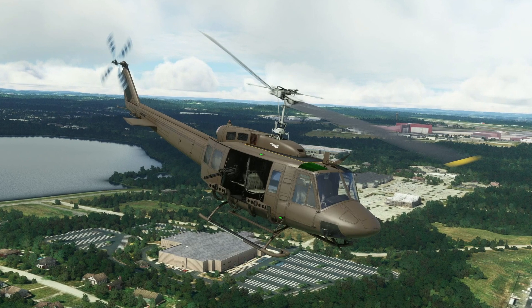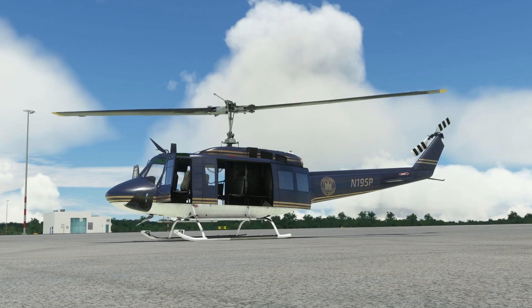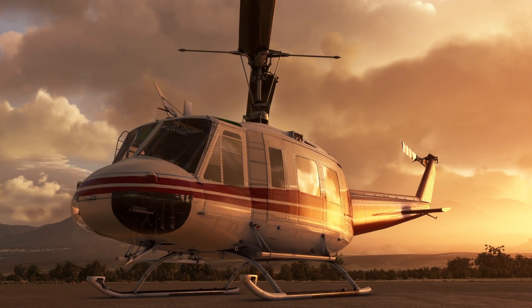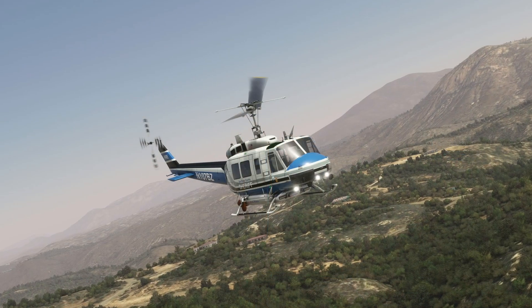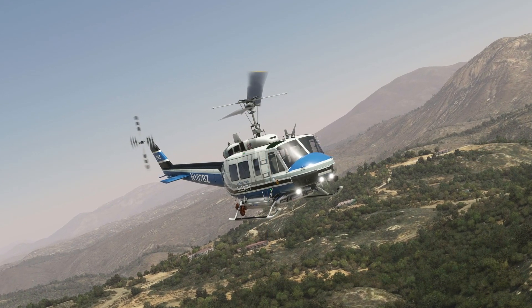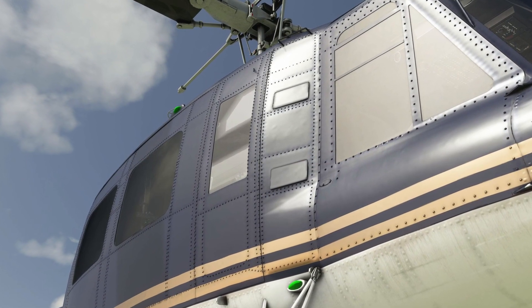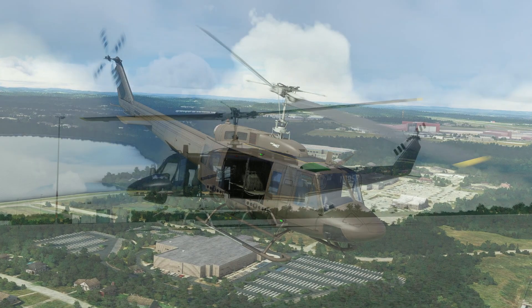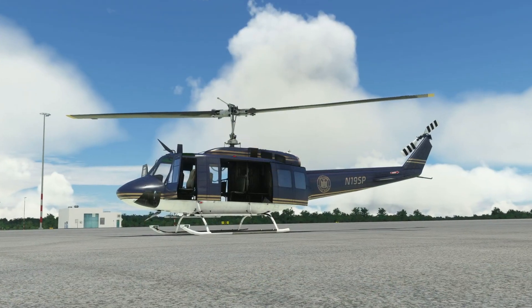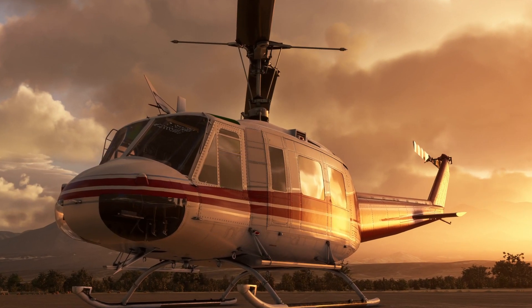Teok Zanger is also working on some customization options such as the ones you can see here in this video. You can select between the short and the long nose with just a push of a button, a flip of a switch, or whatever the interface will be. Anyway, it will be easy to switch between noses and that's just a small portion of what we are getting. Despite the similarities with the UH-1, I think the Bell 210 is quite a nice addition to our virtual hangars, and it has the cool feature of not being a helicopter you see on any other sim either. I think the last time I saw one was on FSX, a long long time ago.